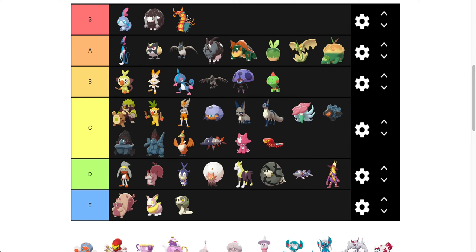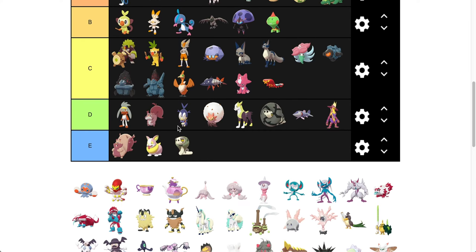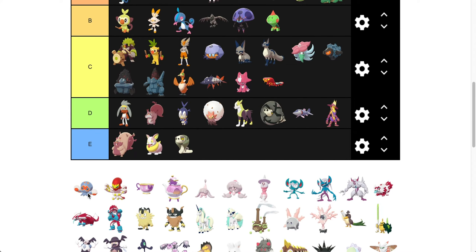I love fire types. I'm a big fan of fire types. When I saw Centiskorch revealed — or I guess leaked — I freaking loved him. I thought he was awesome, and I'm a big fan of the shiny. I'm also a big fan of Larvesta's shiny and Volcarona. There are so many Pokémon names, but yeah — that's why Centiskorch is in S.